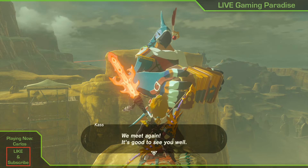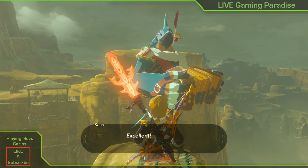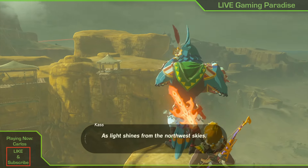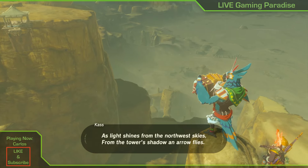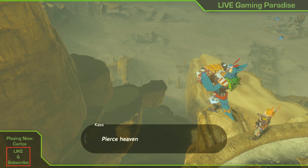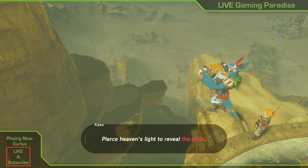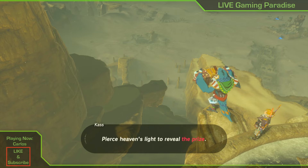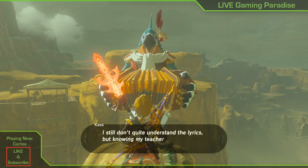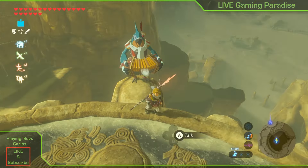It's near the Gerudo tower and it's a hidden shrine. You have to speak to the parrot on top of the Gerudo tower and he will sing a song for you, giving you an indication of what you need to do in order to discover the shrine. It says 'Peace, heavens light, reveal the prize' and it's about when the shadow of the tower comes in contact with the area of the shrine.